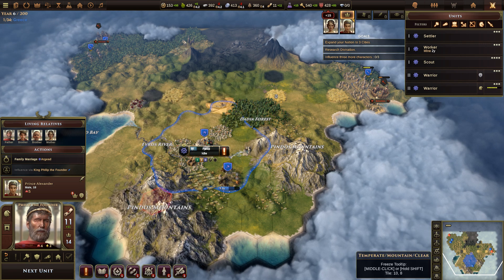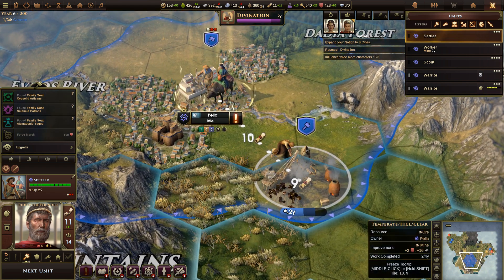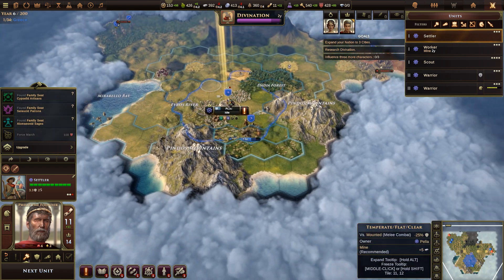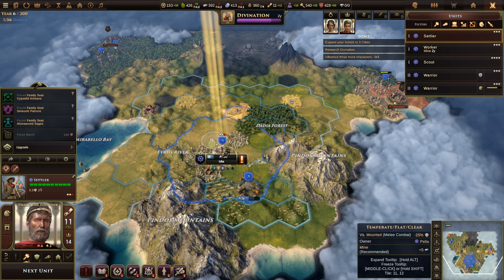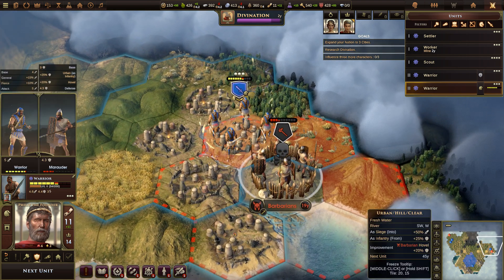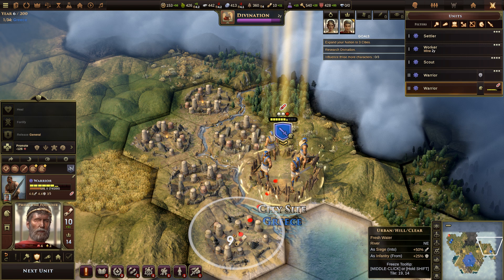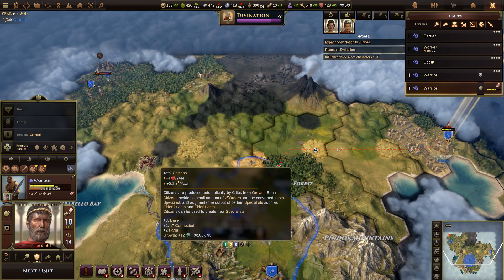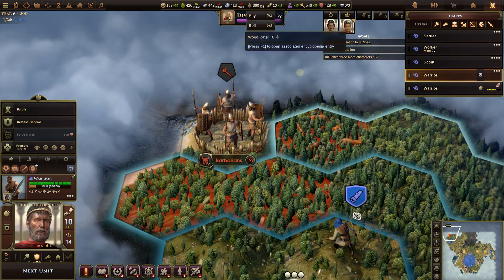This next turn we don't have enough gold to influence Prince Alexander. The worker is working. We've got an idle civilian — the settlers — and they're going to head up to the city site. But I'm going to wait to move the settlers until our warriors have used all their orders first. We move the warriors over here and kill the barbarians — we've claimed this for Greece. These guys will sit here until we get the settler over.